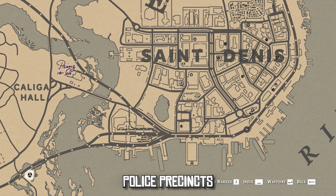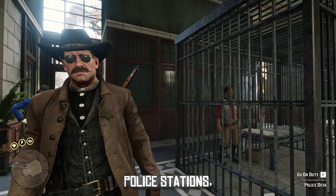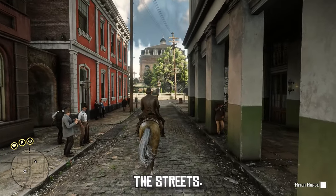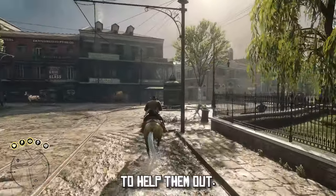There are multiple police precincts which you'll find in places such as Saint Denis, Rhodes, Valentine, and a few others as well. At these police stations you can go on duty, and once you're on duty it's time to cruise the streets. Eventually citizens in need will come up to you asking for help, and if you choose to accept, you'll be sent on a mission to help them out.